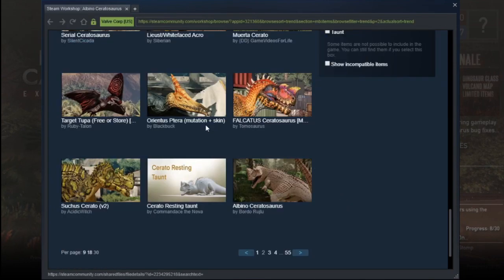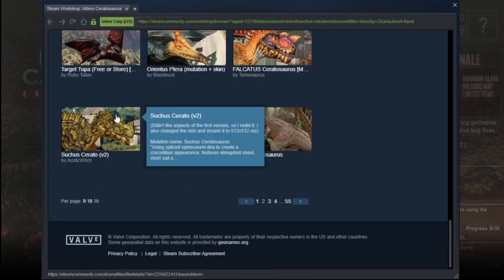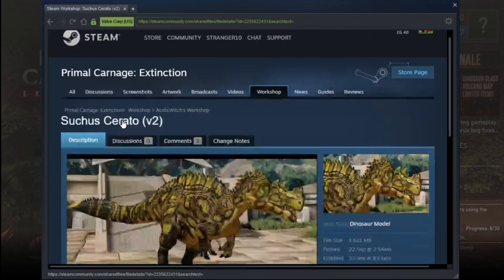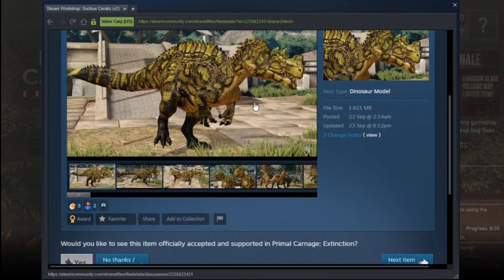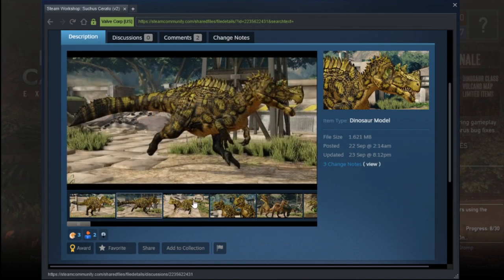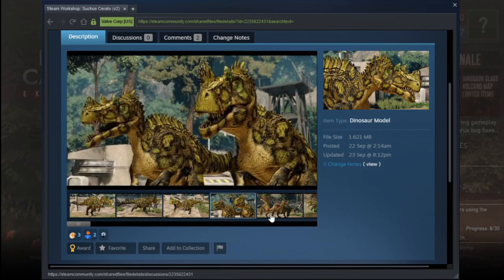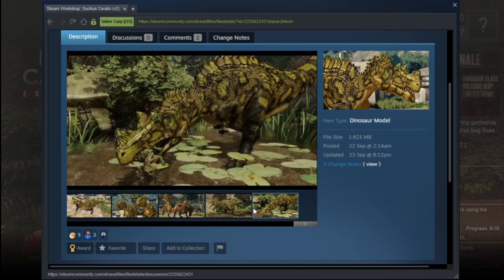But who doesn't love an albino skin? This might be the best Suchus mute in the game if it gets added — look at that, it looks amazing. I don't know — actually Suchus Rex is really good too, but this is a close second. That is really good.